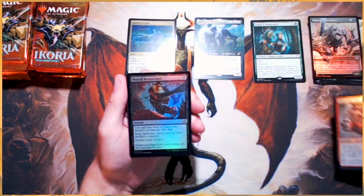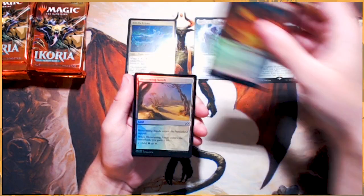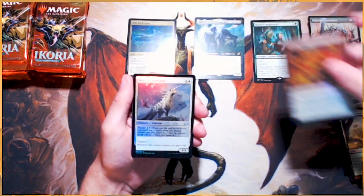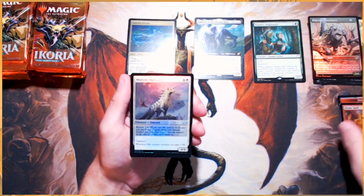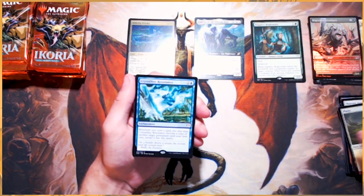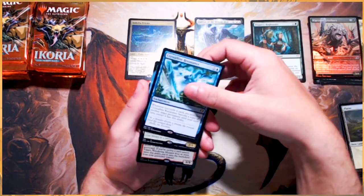Ferocious Tigorilla. Mutual Destruction. Lava Serpent. Blossoming Sands. Flames Spill. Majestic Oricorn — very, very cool card. Foil Plains. And then our rare is a Crystalline Resonance — fantastic, beautiful.